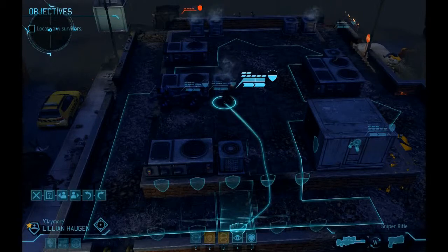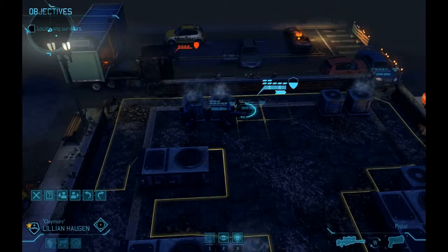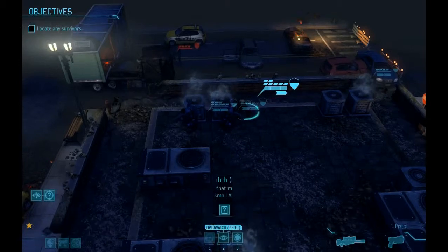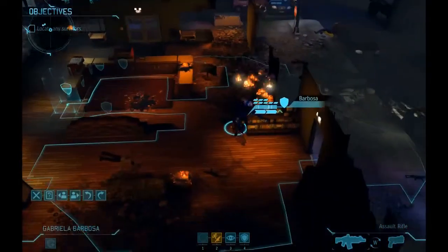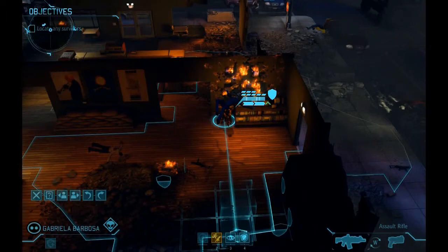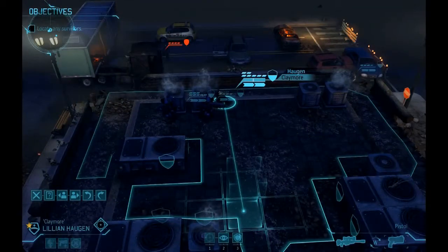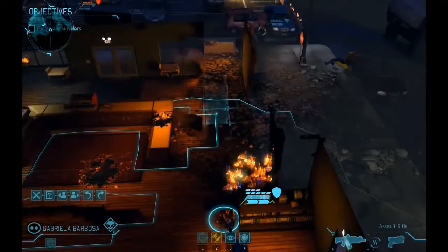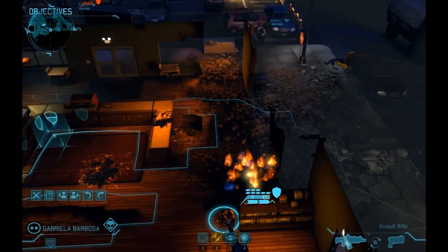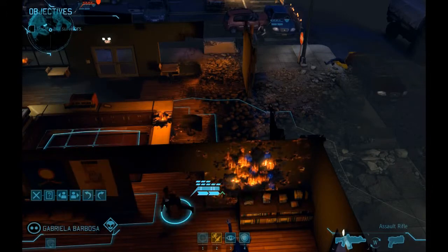I don't trust the AI and the bizarre pathing in the game, so I'm extremely careful. Eventually I make it all the way to the edge. I'm not going to make my move until the turn has reset and everybody has a full range of motion. My guys are in position on that roof, and now my assault is going to flush them out. The mysteriously iron cash register provides me with full cover.